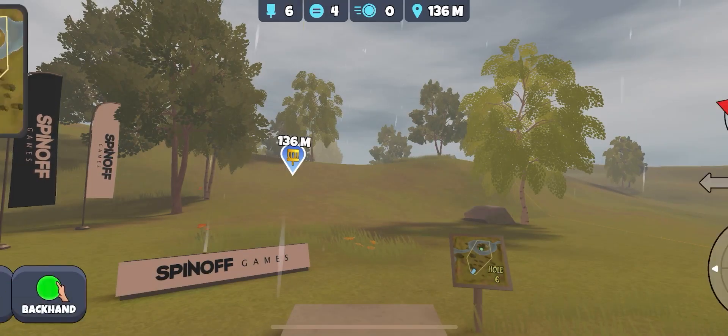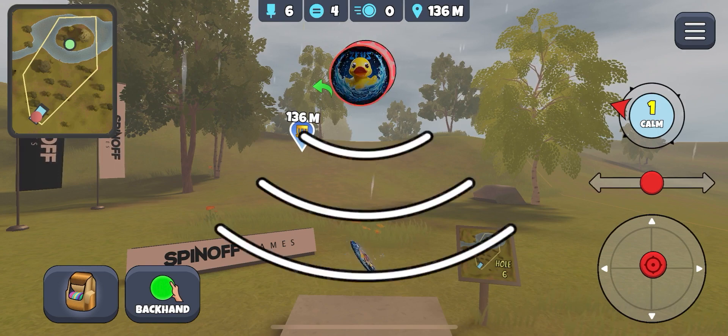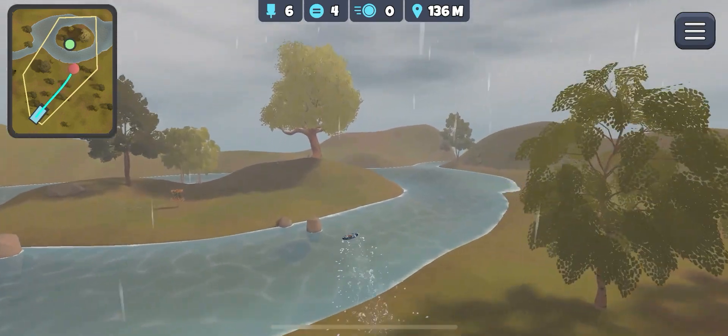Last one for Oak Hill - water skip hole. I'm going to aim down to like the middle of the bank, with about half a disc's worth of Anhyzer. We made it over the bank - don't hit the tree, don't hit the rocks.